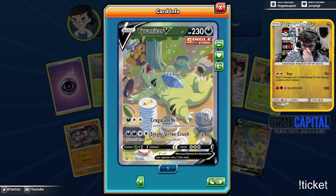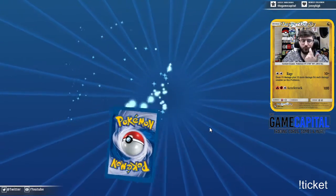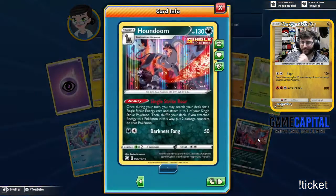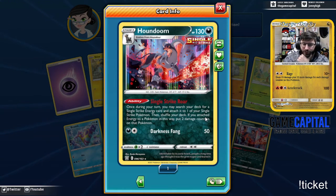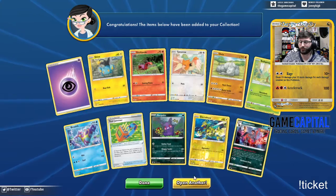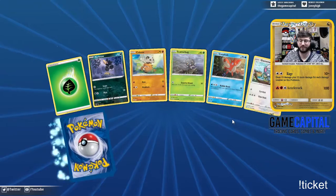Single Strike Crash — 240 damage is nuts! That's nuts. You could put that in the gold Eternatus just for a flex, right, while you get destroyed by any Urshifu deck. Houndoom — during your turn, search your deck for a single strike energy card and attach it to a single strike Pokemon then shuffle. In theory you could play Houndoom, Tyranitar, and Eternatus and just see what happens.